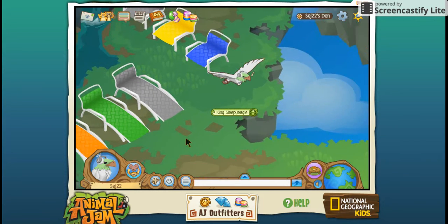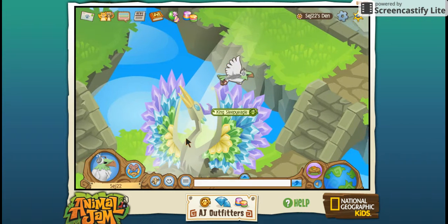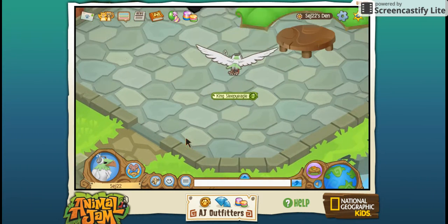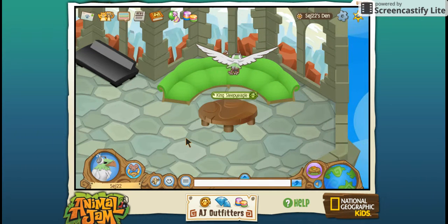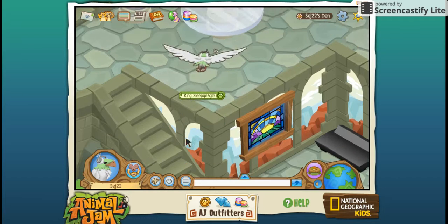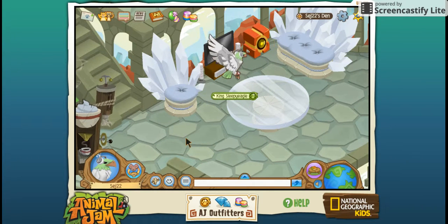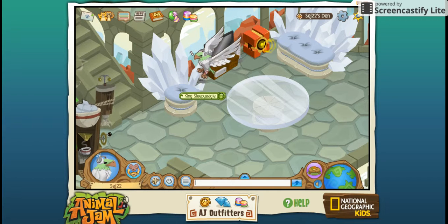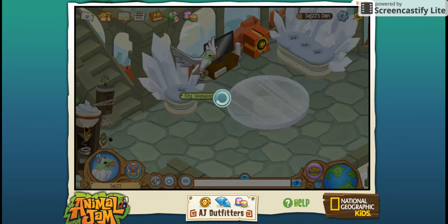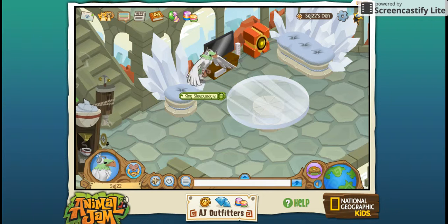Now let's do the house. The house is in the blue quadrant. Down here we just have a little area right here — a little couch, stained glass window. Up here we have some crystal furniture, a TV that does work, and the mechanical speaker. Right here we have a hot cocoa machine, because we just need some hot cocoa sometimes.